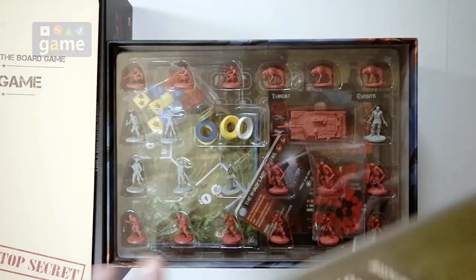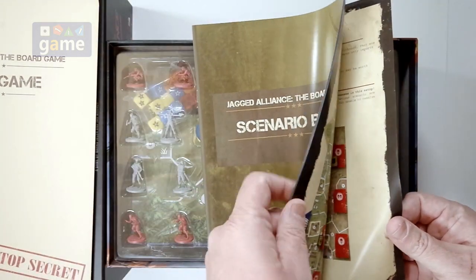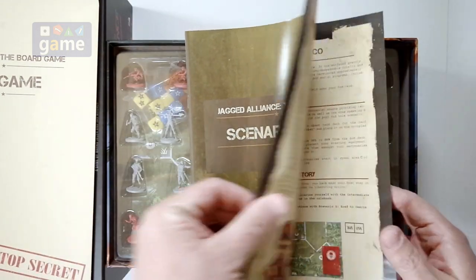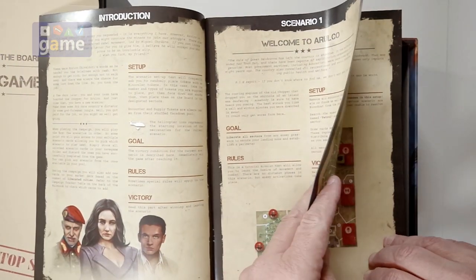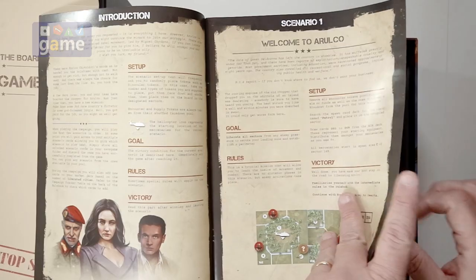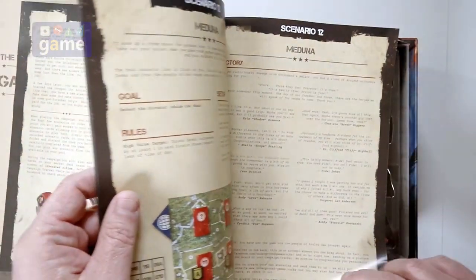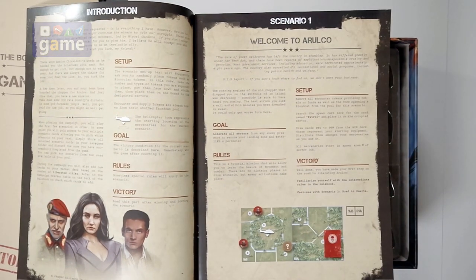And our scenario book — also full color, tells you how to set everything up, 16 pages. It tells you how to set up scenarios and then walks through scenario one through scenario twelve, so you play the campaign all 12 scenarios. You can reset and play with different mercenaries, different teams, and different outcomes.